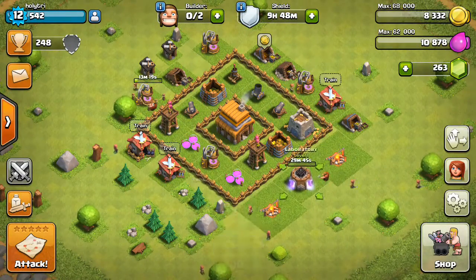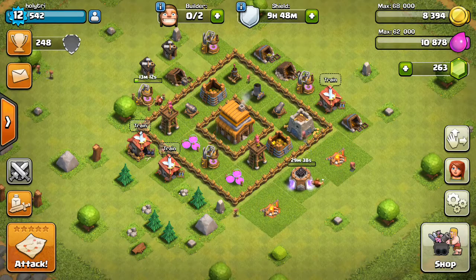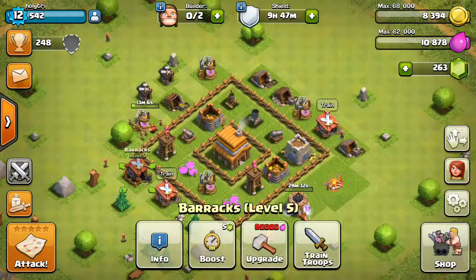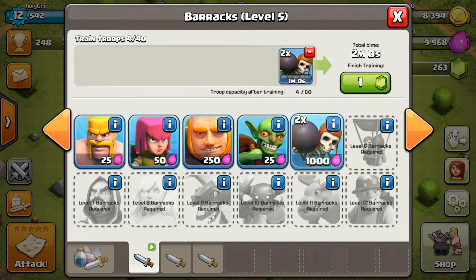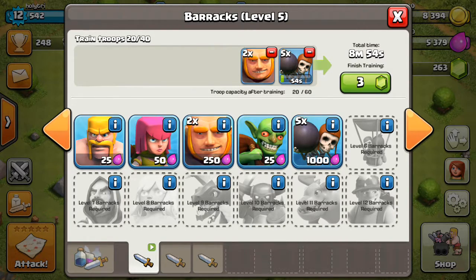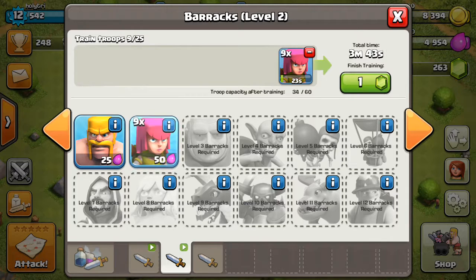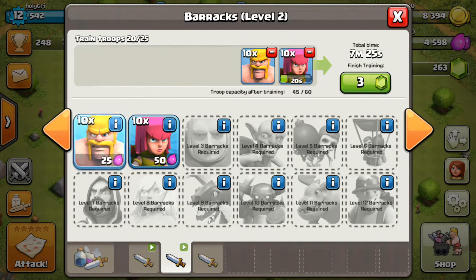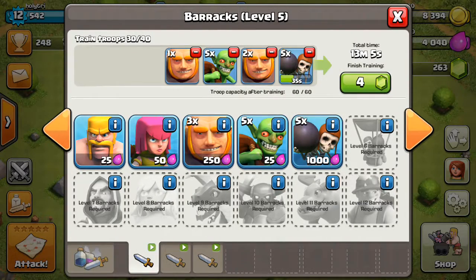Once the laboratory gets finished, you can upgrade anything — like your giants, barbarians — makes you a little bit stronger. And then from there you can do anything. I should have put in bombers; bombers really help. You only need five of those. So we'll get five of those, then ten archers, ten barbarians, and we'll max it out to 15. We'll get five more archers so that'll leave five — we can get one more giant, actually.